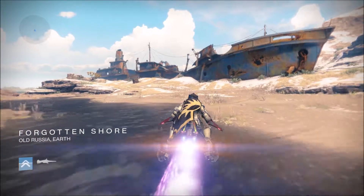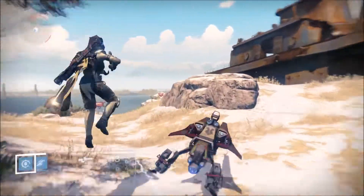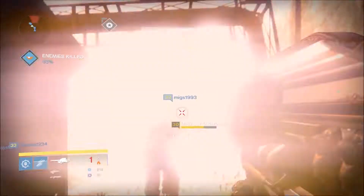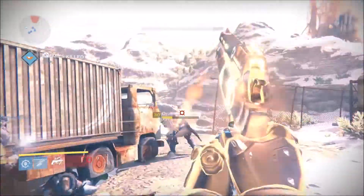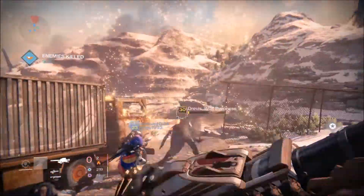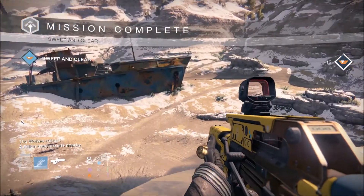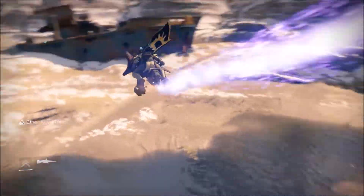The last bounty is Drevis Wolfsbane, the captain on the Forgotten Shore in Cosmodrome. She's pretty easy to kill — she drops with a lot of enemies, so kill them all and then fire everything you have: Gjallarhorns, Scorch Cannons, whatever. You'll kill them quickly and get to claim the Aether Chest. This is one of the high level bounties for the most XP. If you do all six bounties you'll get a lot of XP, and on the Pack of Wolves ones there's a chance for exotic and legendary engram drops from the chests. For your first bounty each week you also get a treasure key.